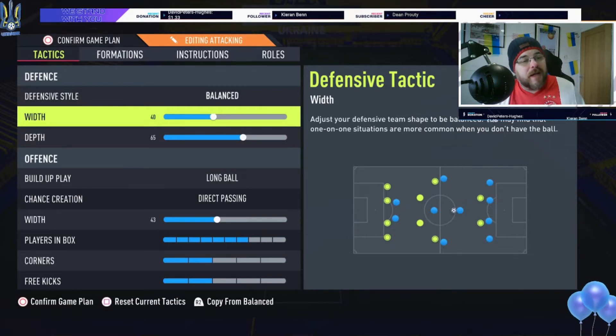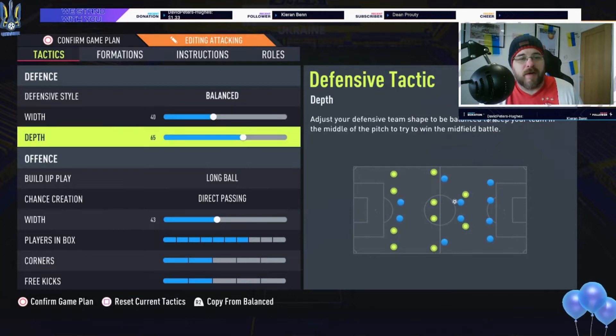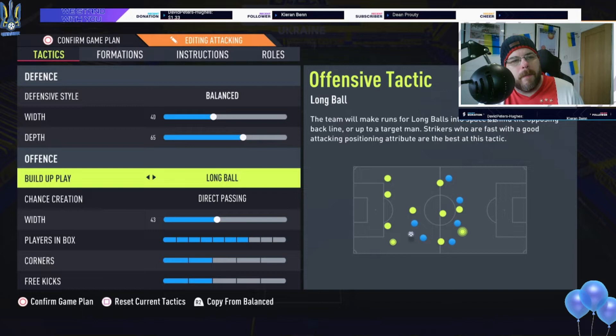You don't want them opening up and leaving gaps in the middle. If they're coming down the sides, that's fine — you've got two tracking midfielders left and right plus technically four players in the middle to head it away. Crossing isn't quite as overpowered as it has been; what you want is to get it away, and coming through the middle gives far more chance of scoring. Depth is set to 65 — don't go to 71 or higher, you'll leave gaps at the back.